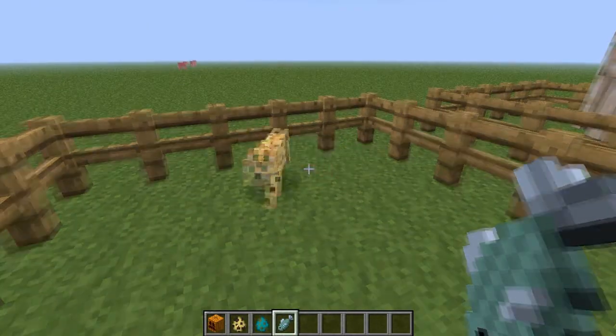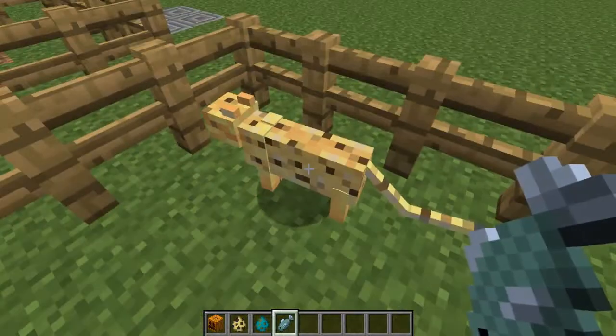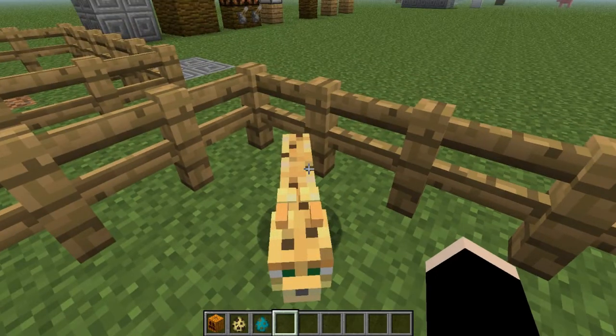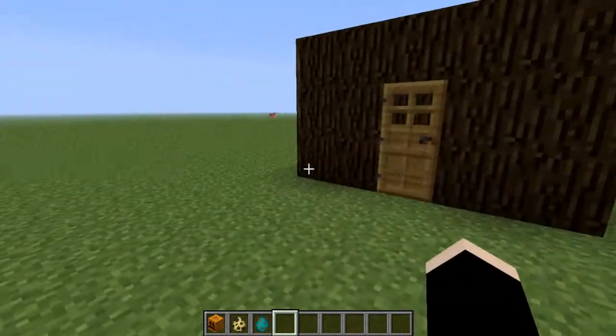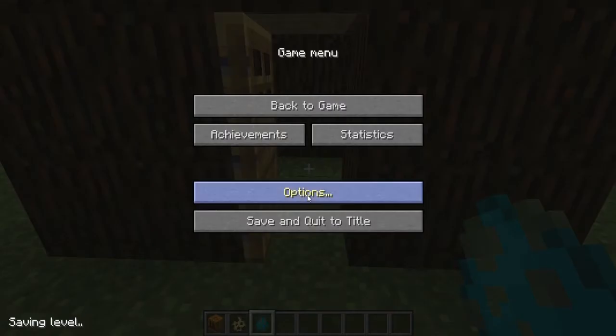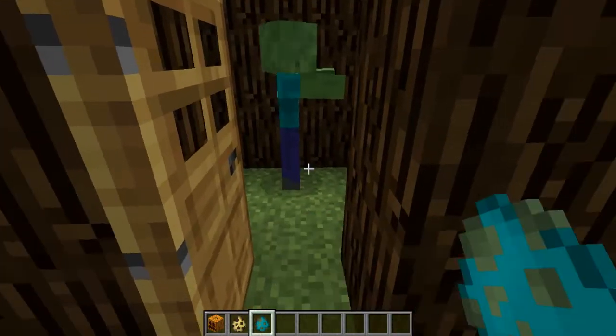This is a fail. But basically, you just bribe it with fish and I think you've got to stay really still. It will come over and it's pretty much like a dog - you right click and give it the fish. Anyways, you can make it your little pet. Next thing they added: zombies can actually break down doors. I was playing on peaceful just for the time, but zombies can actually break down doors.